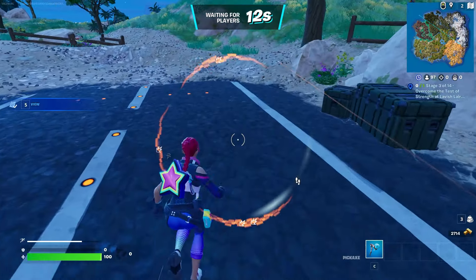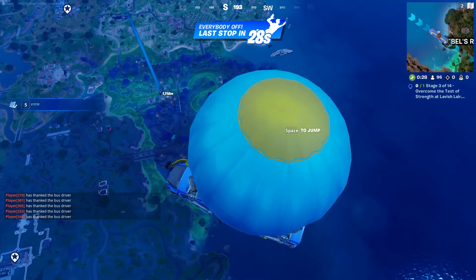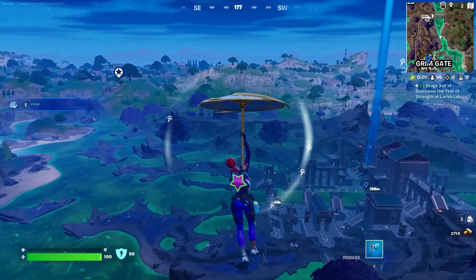Let's go ahead and thank the bus driver and then we're gonna land. I don't really want to go Grim Gate — I hate fighting people there just because they use that stupid teleport effect — but we're going anyway. This could be a really great game with a whole lot of kills, or it'll be a really fast game where I die in the first ten seconds. There's a lot of people landing here. My worst case scenario: if I'm about to die I can always just hop in the water and teleport away.